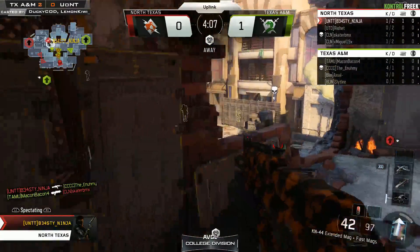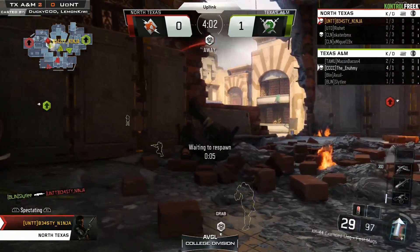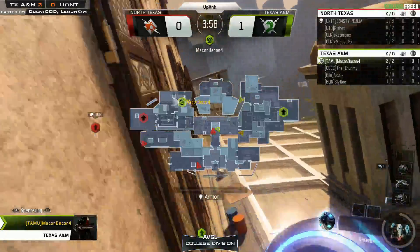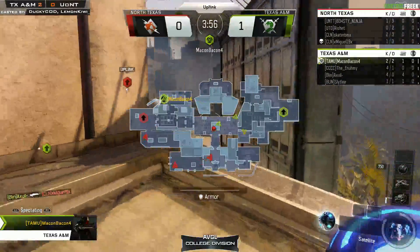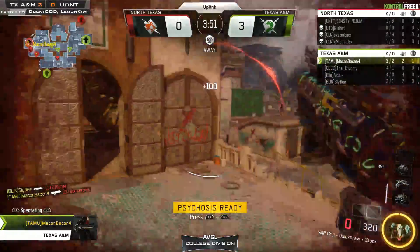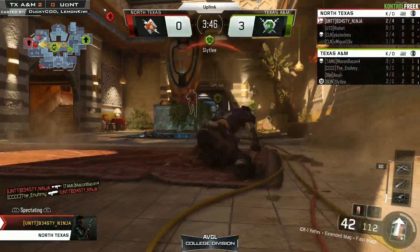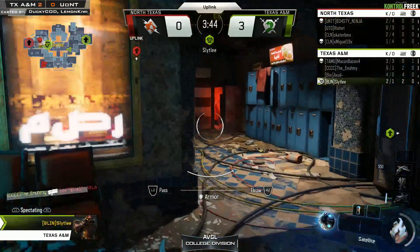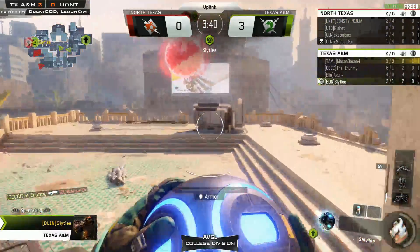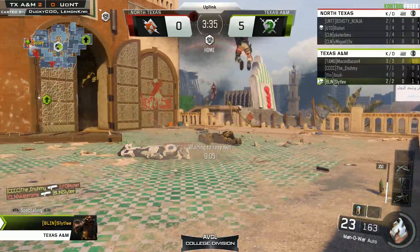Ninja is in a solid position for some defense but that was a whole clip to take out one person - that's not the type of accuracy you want to hold down your base. Making Bacon's going to grab the drone and run around that right side, and look at that - there is nobody in North Texas's base. One player finally rotates around but won't have the shots to pick him up in time. That armor is enough - Making Bacon picks up one more before Beastly Ninja finally comes in and takes him out. Just like that, A&M are looking for a solid relay and Slightly just dunks it right in - 5-0 already, a minute and a half into the first round.